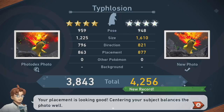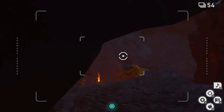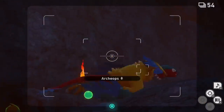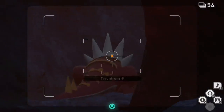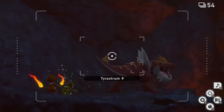In the middle pillar room there are two Monferno — orb them as soon as possible and keep them orbed, since I'm not exactly sure when they need to be orbed for this quest. Also orb the Tyrantrum. With all three orbed, Monferno is going to hop on Tyrantrum's back.